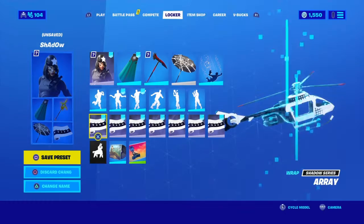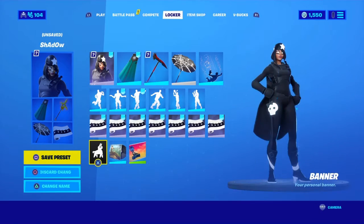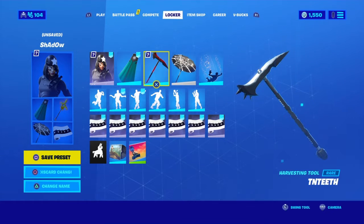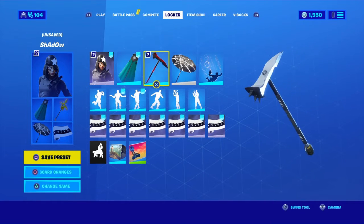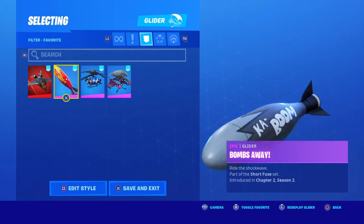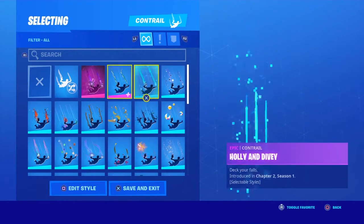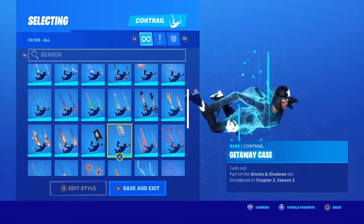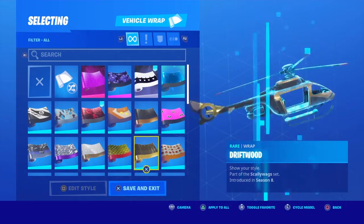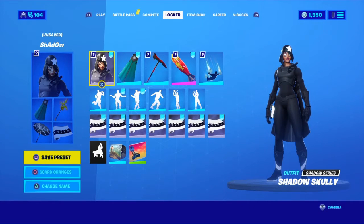Combo number four is the shadow combo — I've been using it a lot this season. The skin is the Shadow Skelly with the Banner Cape. I like the cape black, but it can be white, and you can use whatever logo you want on it. I picked the shadow variant of the TNT pickaxe this season because it went with this combo. For the glider, I use the Bombs of the Way in the black variant. For contrails I use Bubbles, but you could use Spectral Essence. For the wrap, just use the Shadow Series wrap. That's it for combo four.